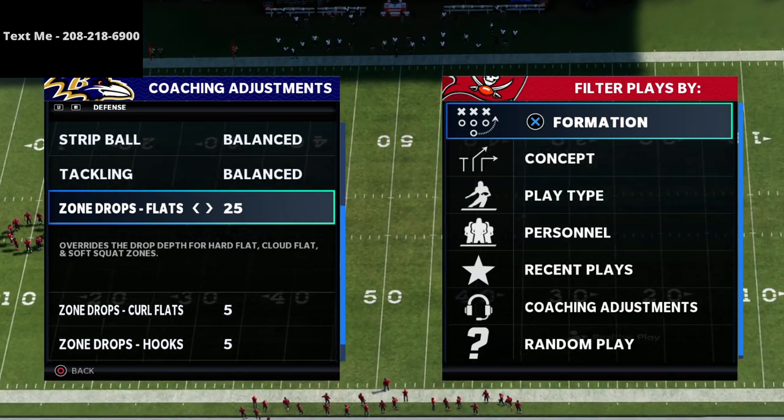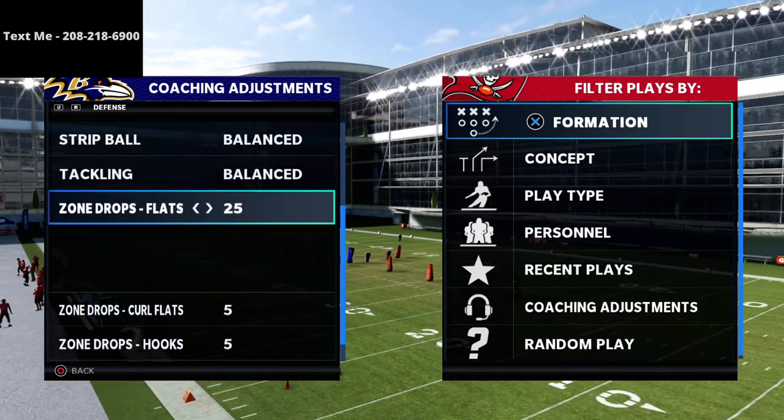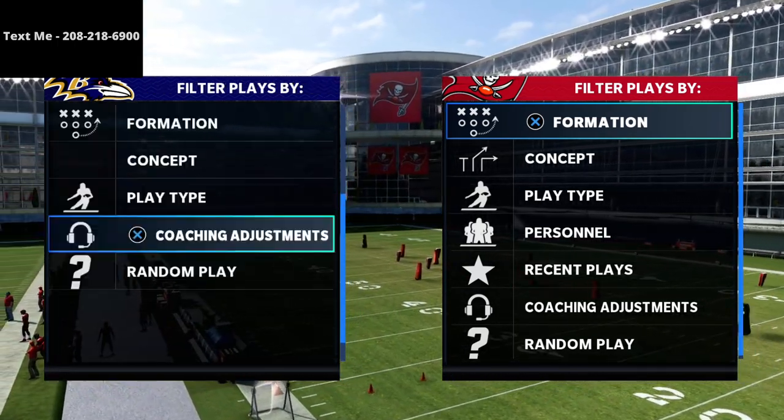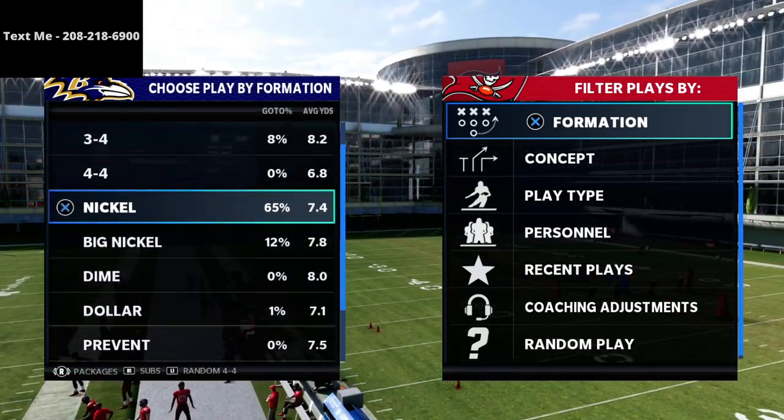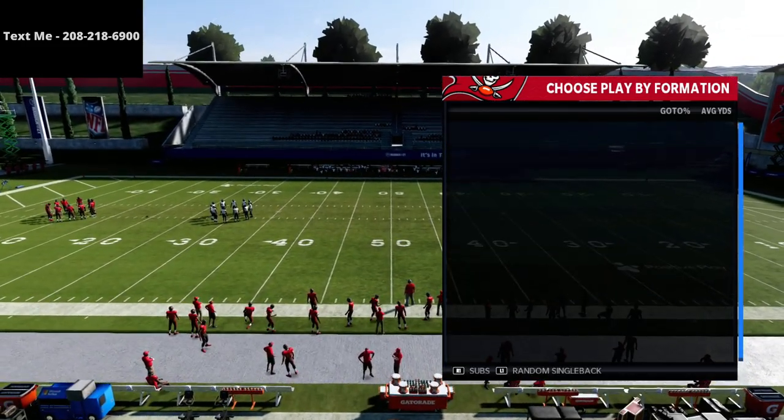I'm going to be showing you how to work some concepts that are really good against 25-yard flat zones. This is kind of a standard Mabel coverage that you probably see in Weekend League or online, and we're going to work a concept out of the Trips Tight End formation.